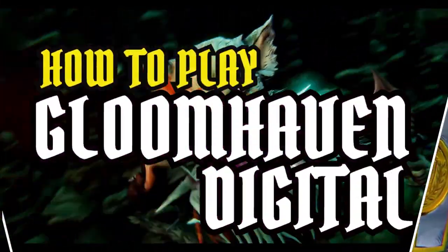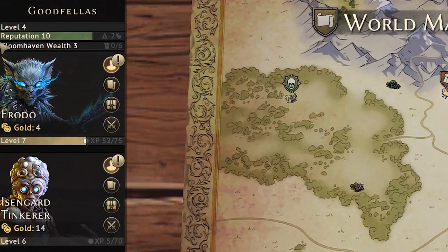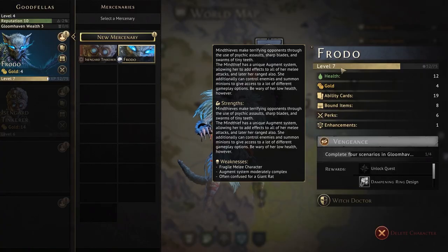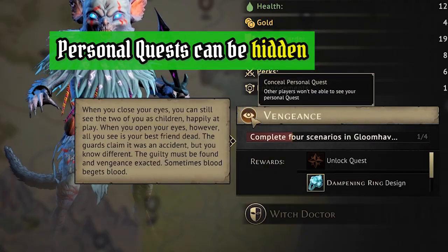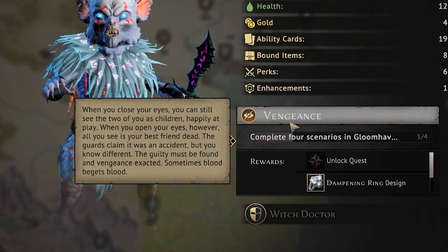There are bookmarks down in the video description below which will let you skip around the points of interest. Let's start in the top left in the party screen. You can either add or remove a mercenary from your party by clicking on their profile picture. At the right hand side is your mercenary statistics at a glance. Below this is your personal quest. You can either play with your personal quest revealed or if you prefer you can hide it by clicking on the conceal icon.